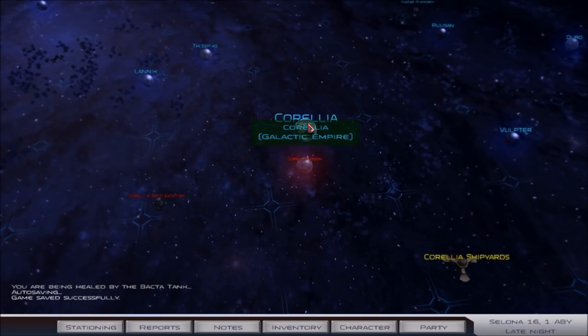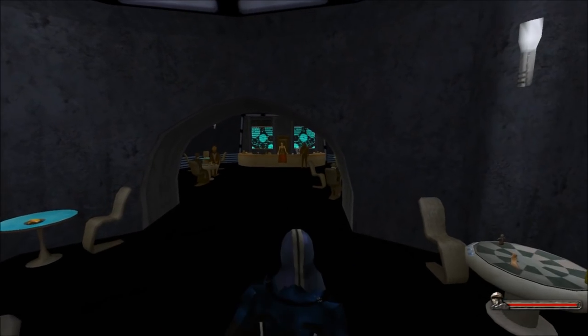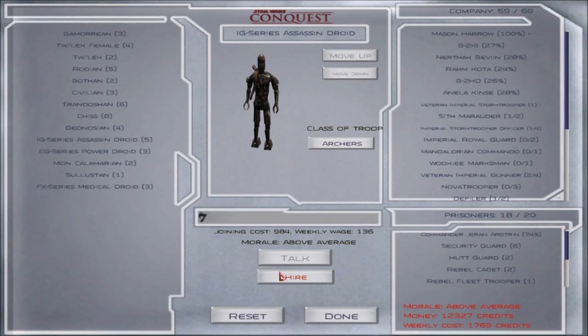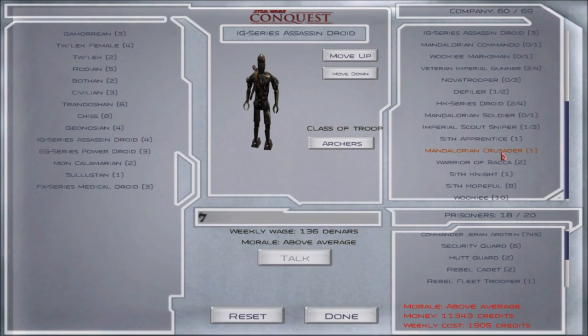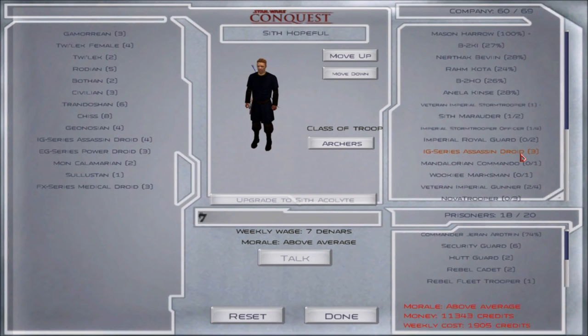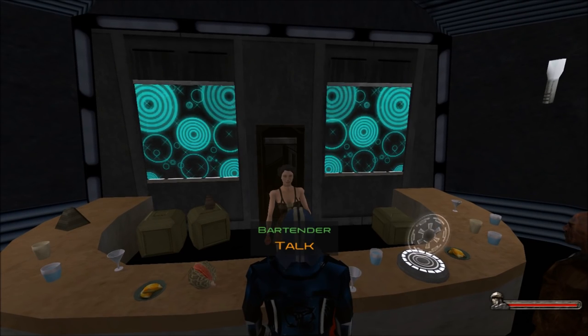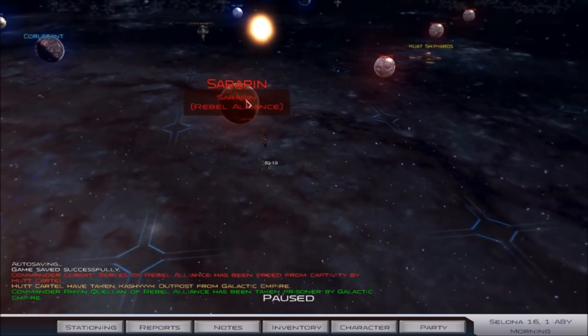Let's stop at Corellia — we'll recruit a few more troops from that cantina, and then hopefully that'll be enough that we can take another go at it. Three Wookiees, a bunch of Assassin Droids — they're very expensive. We got two last time, we'll get one more. I want to test them out first before we go all in. Got a bunch of Sith Hopefuls. I still have one Sith Mandalorian Crusader — only one of them died. Let me get into a couple fights, level up these troops a little bit, then we'll come back for Serapin.